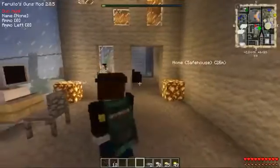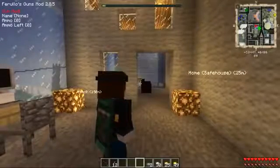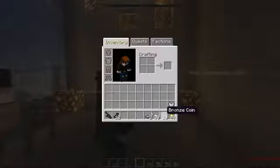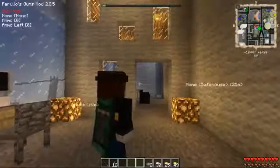Hey there, everyone. Dan here from the Diamond Minecart, and welcome back to GTA in Minecraft, where last time we actually made quite a bit of money. Look at all this. We've got 30 iron coins, 25 bronze coins, and 49 gold coins. Still got some ammo and some weapons left. Landmines - we've still got a couple of those left after the prank on Trevor. And that's thanks to a couple of missions we did and accidentally mowing down locals at the beach.